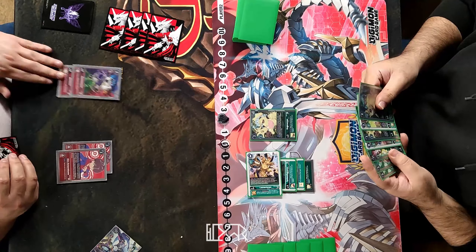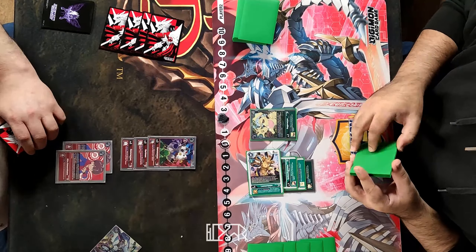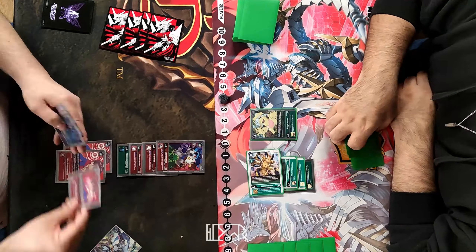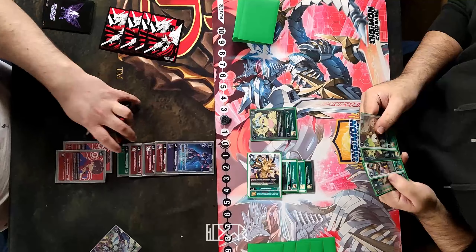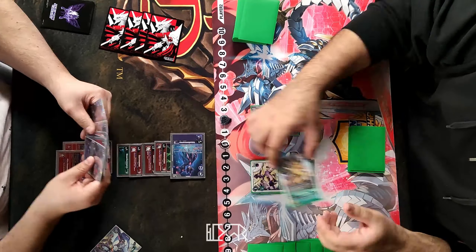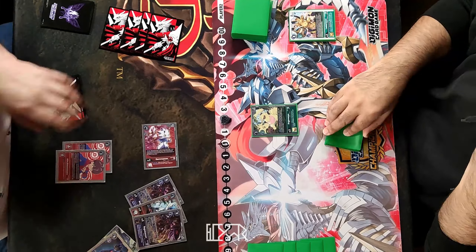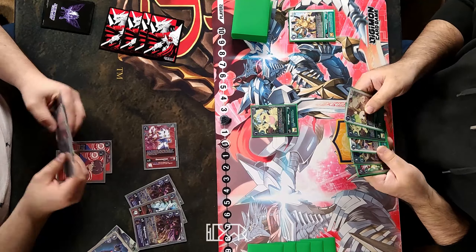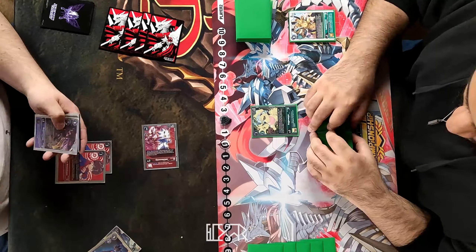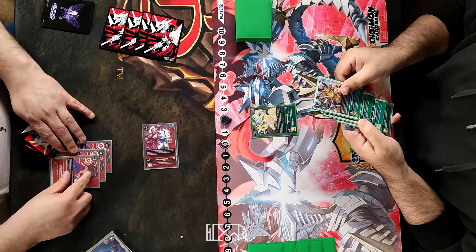We are going to load a Gamamon underneath here - assuming that's off the Hero effect. You gain a memory off of it as well, which is pretty nice. Ghoulis is now going to come down, and Ghoulis does have Retile, so that will kill both. We're going to play out the Gamamon sideways and on play, search. I'm kind of surprised we loaded up so many - assuming they have a way to pick things back up from trash, otherwise there were a lot of cards that went to trash as a result.